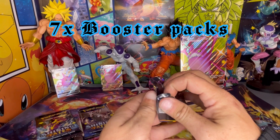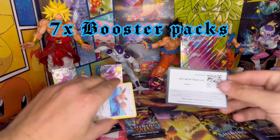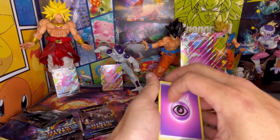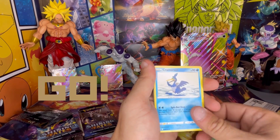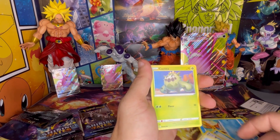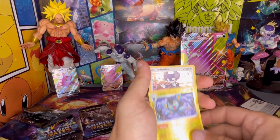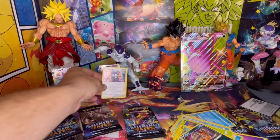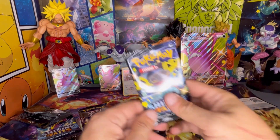We only have one Charizard artwork pack, guys. We're going to open it up first. How awesome would it be to pull that Shiny Charizard out of Shining Fates? Everybody's looking for it. Here we go: Psychic Energy, Luxio, Floatzel, Eevee, Horsea, Cacnea, Shinx, Nincada, Luxio, and an Indeedee regular holo, guys. An Indeedee regular holo out of the first pack — it's still a pull.